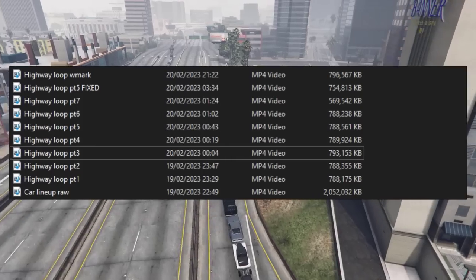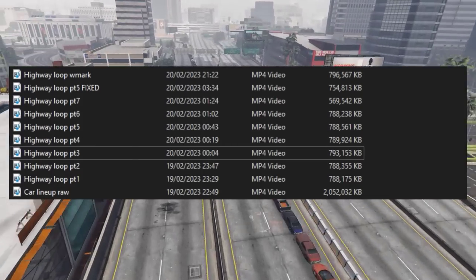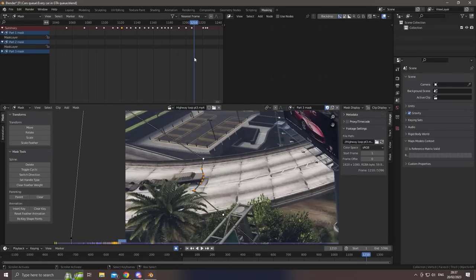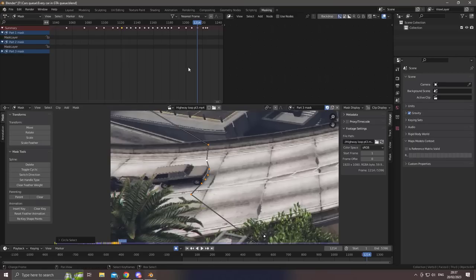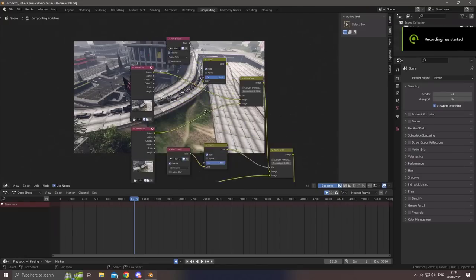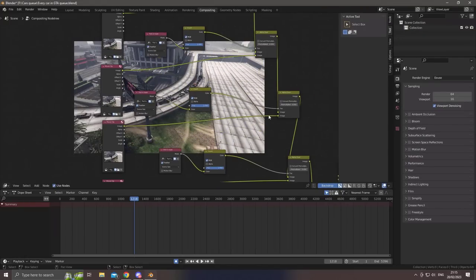With seven Rockstar-rendered videos in my possession, it's time to make the magic begin. I hop into Blender, use the mask and compositing tools to make the seamless transitions, use the compositor node editor to compile them correctly, and then hit Render.